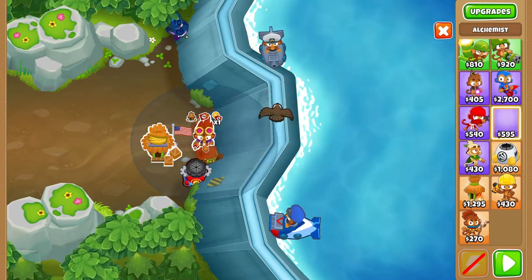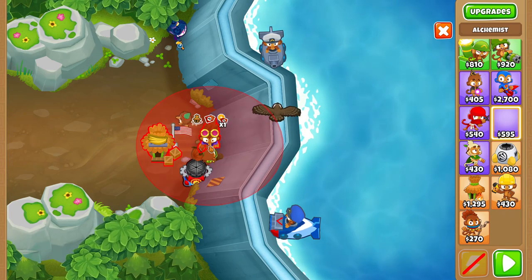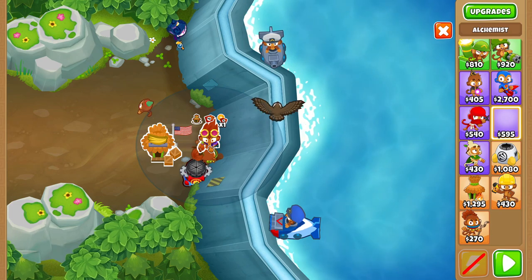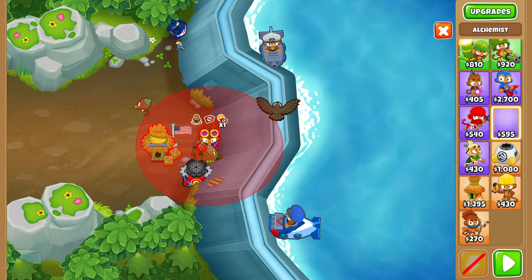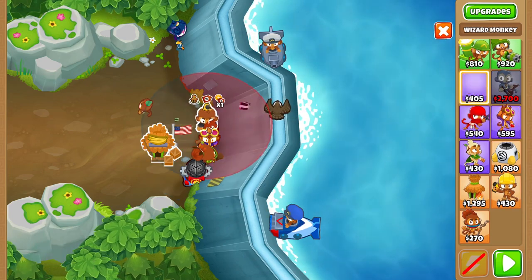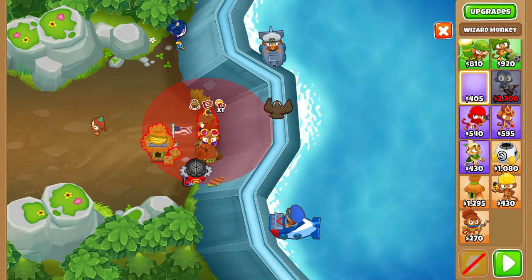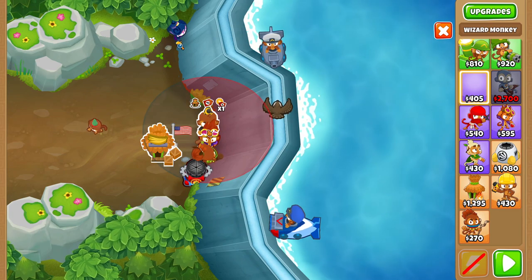Before round 40, place an Alchemist as bottom right as possible next to your beast handler, and upgrade it to Berserker Brew. Here I set my spike factory to Smart — you can do that if you want, but I recommend just setting it to Close. And don't place that wizard just yet — I was just testing to make sure I could fit it there properly.